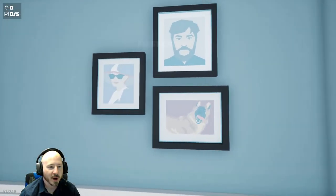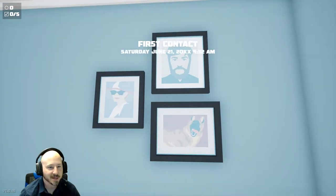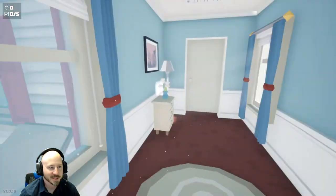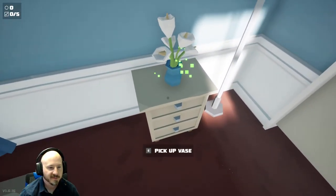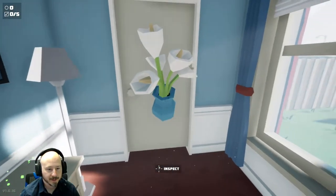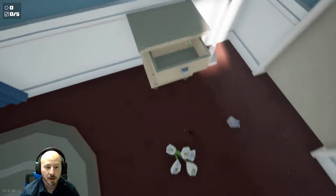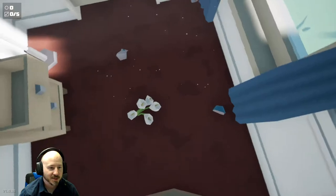All right, here we are. We're playing this on Steam, so if you're interested you can play this on PC. First contact - Saturday June 21st at 9:32 a.m. That's the door we came in. Pick up vase - there we go. And then you can break the vase if you so choose. All right, open the drawer.